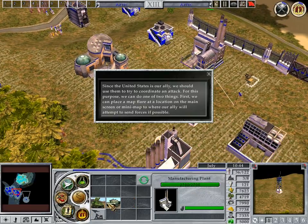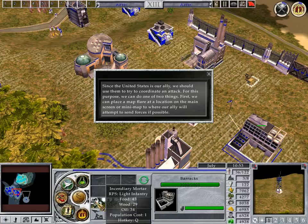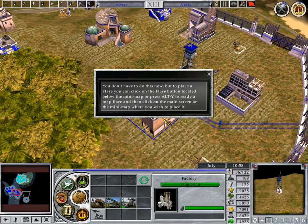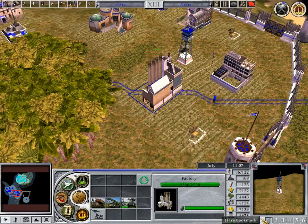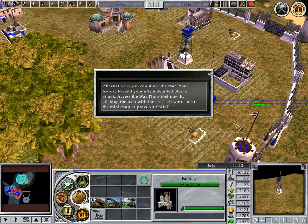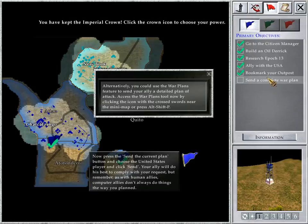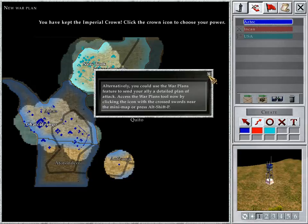Since the United States is our ally, we should use them to try to coordinate an attack. We can place a map flare at a location on the main screen or mini-map to where our ally will attempt to send forces. To place a flare, you can click on the flare button located below the mini-map or press Alt-Y to ready a map flare and then click on the main screen or the mini-map where you wish to place it. Alternatively, you could use the War Plans feature to send your ally a detailed plan of attack. Access the War Plans tool now by clicking the icon with the crossed swords near the mini-map or press Alt-Shift-P.